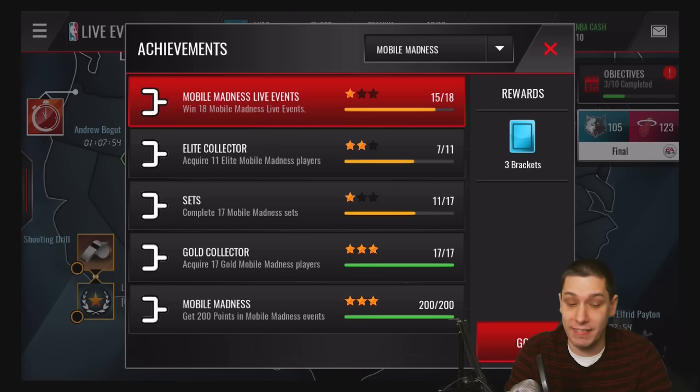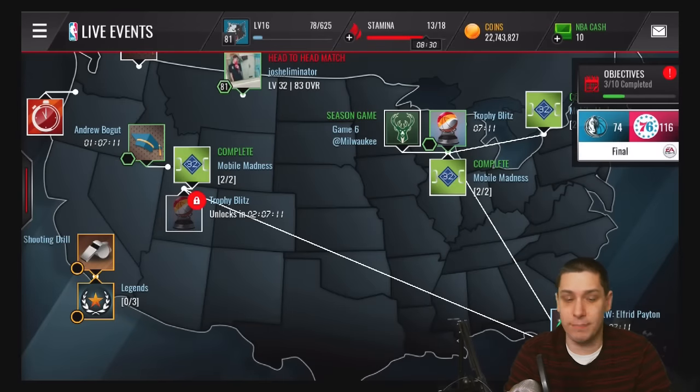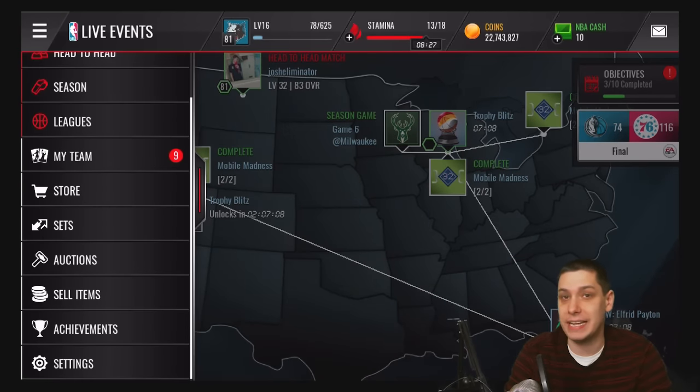Very easy to be done there. For Elite Collector, you're going to get these as you're getting your elite players. You should automatically already have four of them if not more. If you've been staying on top of it and did your round of 64 elite upgrades, you should have that. Once you get to 11 elite players, you're going to get six brackets. As you get through your sets, you'll get another five brackets there. For the sets achievement, completing 17 of them gets you five brackets, and it goes up from there. Very easy to get the brackets as long as you're staying on top of your challenges.